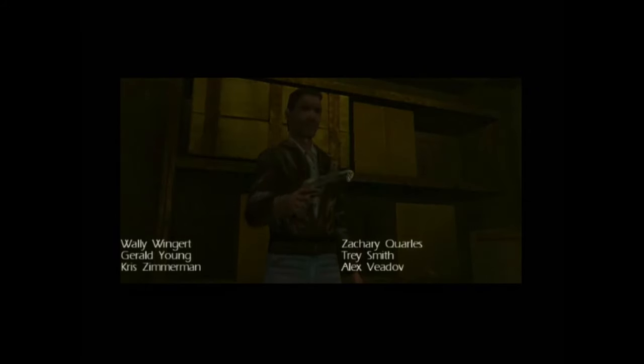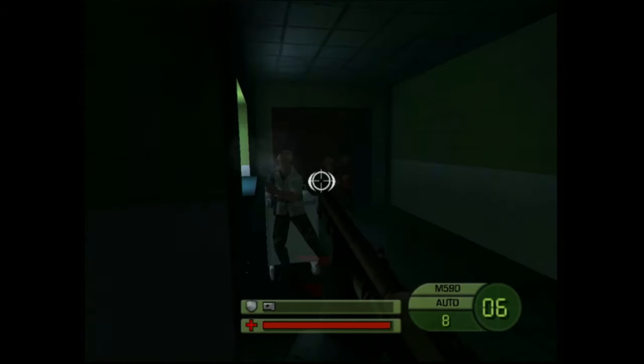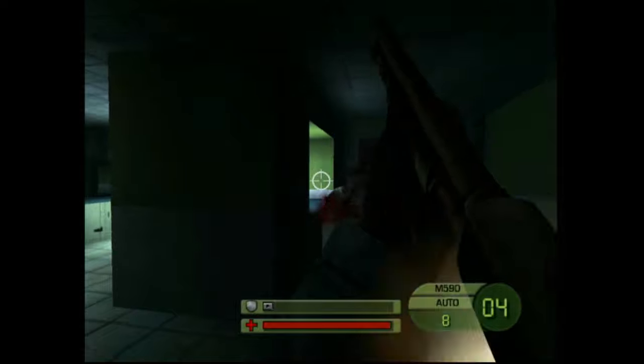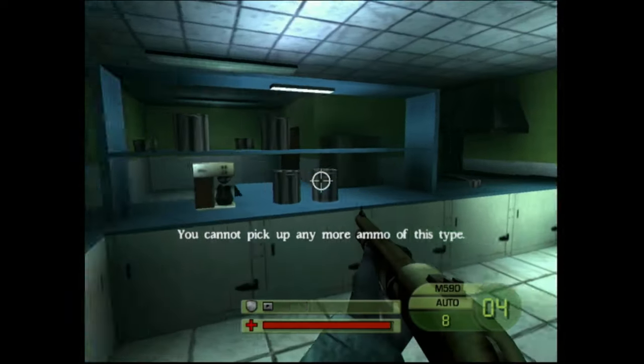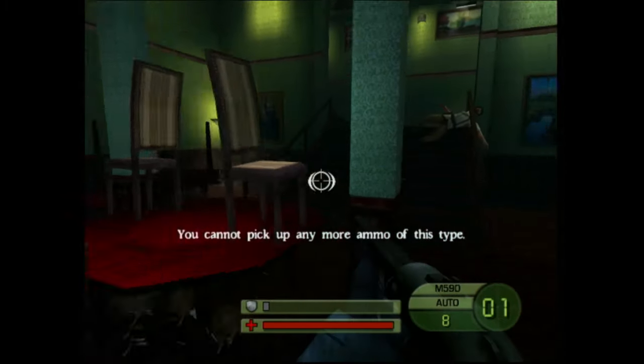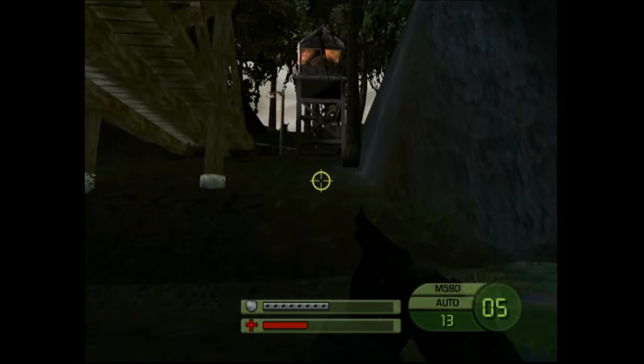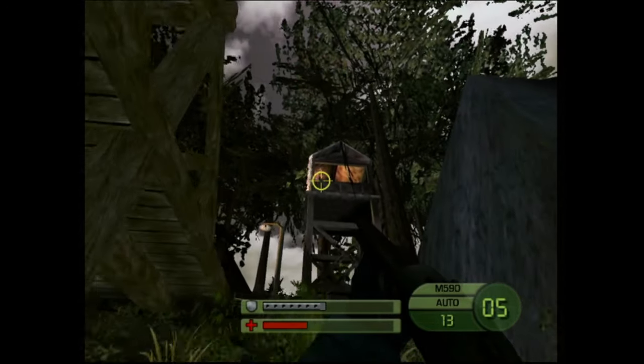Hello and welcome to Camp Xbox. Today we're delving into Soldier of Fortune 2: Double Helix, a first-person shooter that originally hit the PC and later found its way to the original Xbox on June 24th, 2002. It was published by Activision and developed for the Xbox by Gratuitous Games, with its original developer being Raven Software.